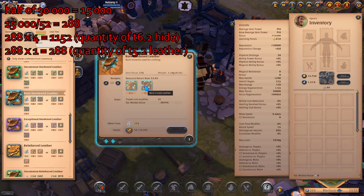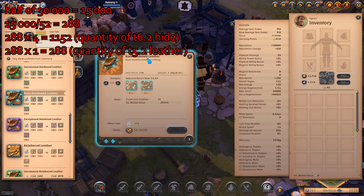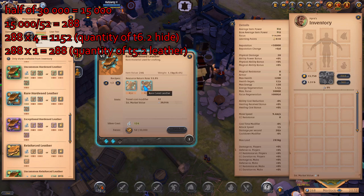I need four rare robust hide and one rare cured leather per one craft. So I'm gonna craft about 288 rare hardened leather. I need to multiply that number by four, so for the first round of crafting I need 1,152 rare robust hide and 288 rare cured leather. Let's go and buy it.